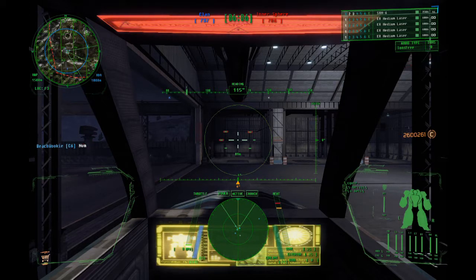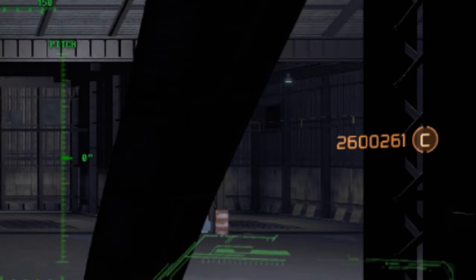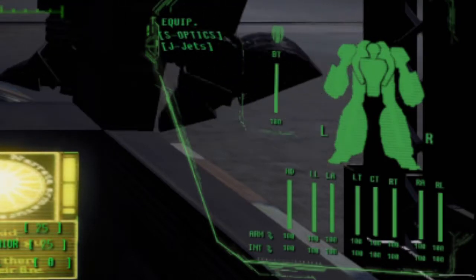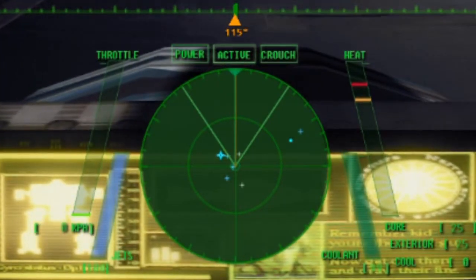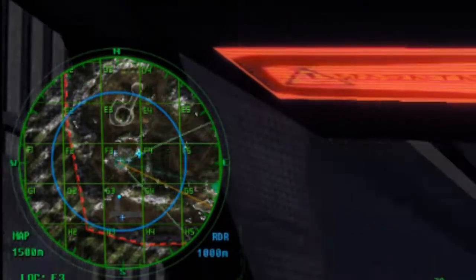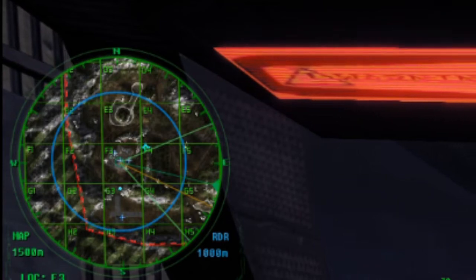At the top, we still have our objectives display and time. As we move over to the right, there is the weapons display — I'll go over that in a moment. To the right in the middle is your current amount of money. On a testing server, you have basically infinite; in an actual match, you will earn that money. On the bottom right is the display of my mech and its current internal status. The bottom center has the local radar, which is relative to my camera. The top left is the map radar, which is relative north and south — always displays the same no matter what heading you're facing, which makes it handy for calling out positions.